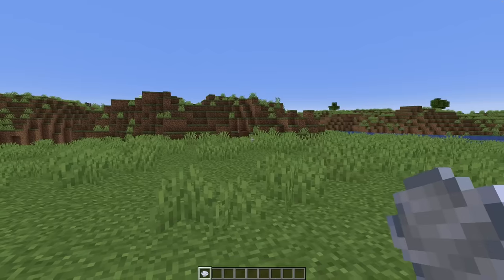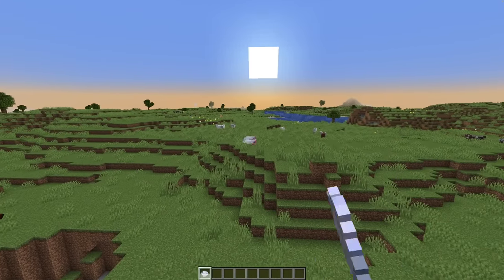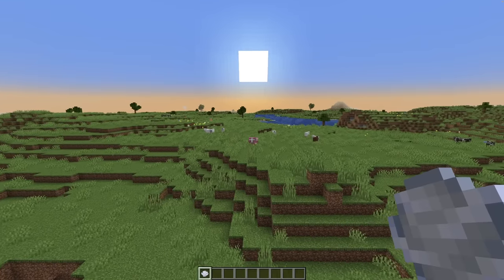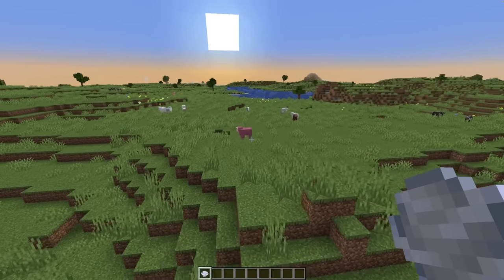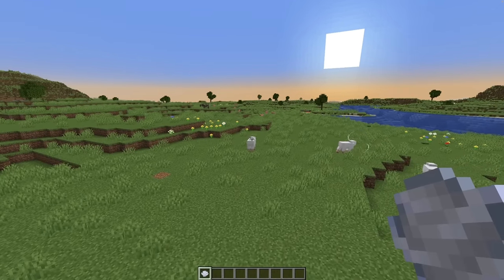Today we're going to be playing around with wind. Mojang recently introduced the wind charge, which is an interesting thing that allows you to knock back mobs. Aren't pink sheep meant to be really rare? I apologize for what I just did to you. So the wind charge is a kind of strange form of attack.